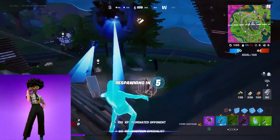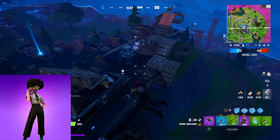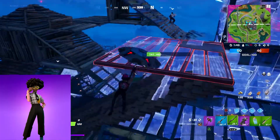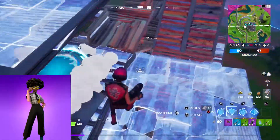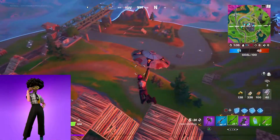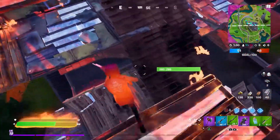And in my number 1 spot, we have the Dr. Sloan skin. This skin is awesome. When we saw the silhouette from the challenges, I really didn't expect it to look this cool, but it looks awesome. It has two different edit styles and I like both of them. It's really easy to make combos for, it fits into Fortnite really well, and in my opinion this definitely should have been the Tier 100 skin. I like the design of it, and it fits the Fortnite season really well.